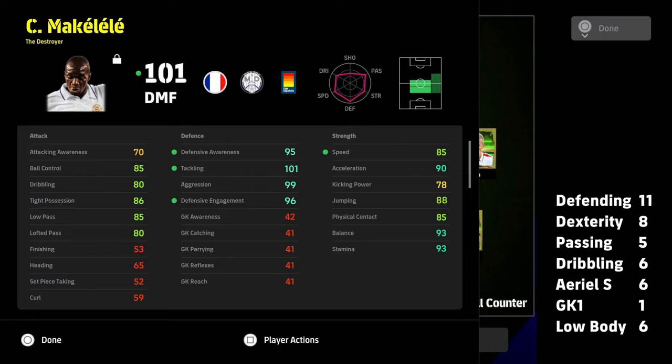Makalele will still block, still harry, still hassle, but his best attribute is literally just running after the ball, chasing after the ball, blocking passing lanes manually rather than letting the AI do it for you like Vieira and Ryker. 85 speed, 90 acceleration, 93 balance, 93 stamina.